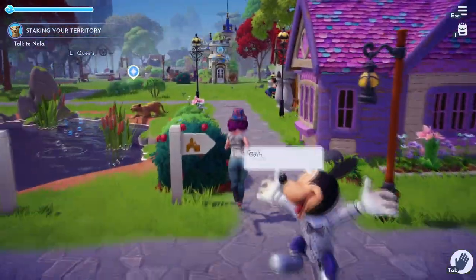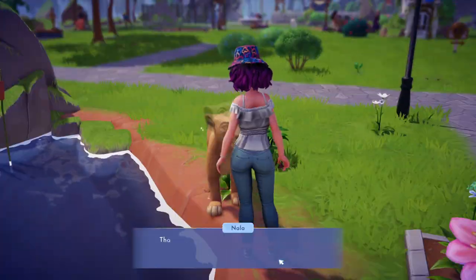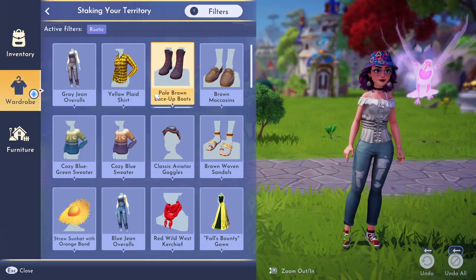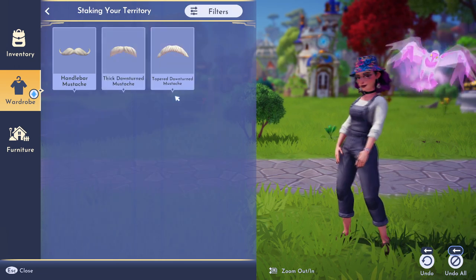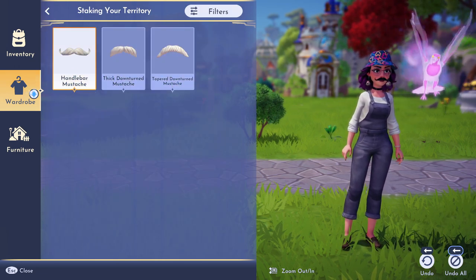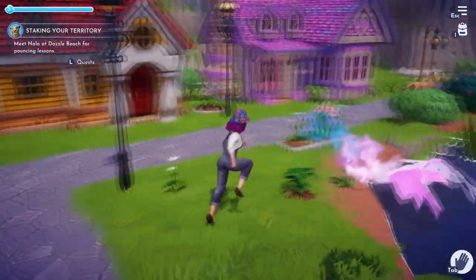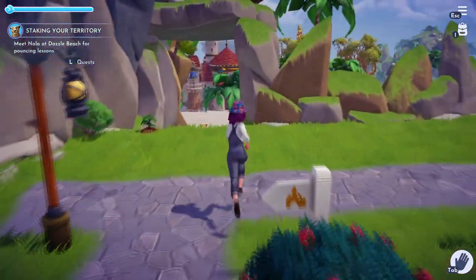Once you have all of that done, you're going to go back and talk to Nala and she's going to say you don't look rustic enough. So we're going to need to go into our wardrobe and change our outfit again with the sections that come up to the top — and that includes a mustache. She wants us to have whiskers, so just put a mustache on. Also, I saw some people struggling to take their mustache off. When you're done with this part of the quest, scroll down past the clothes all the way down to customizing your face and then take the mustache off. You're welcome.